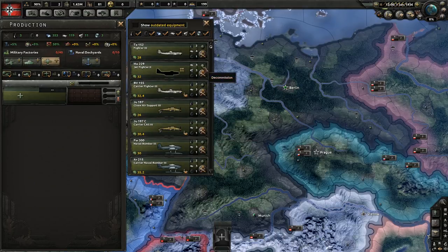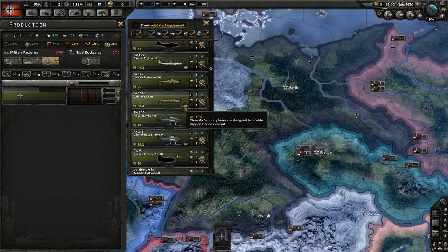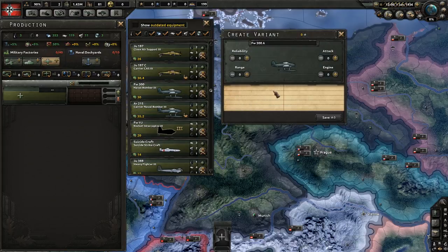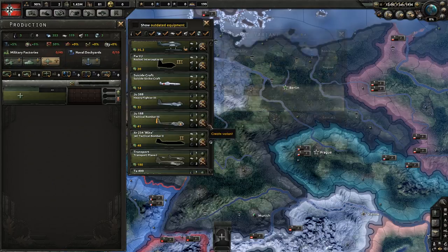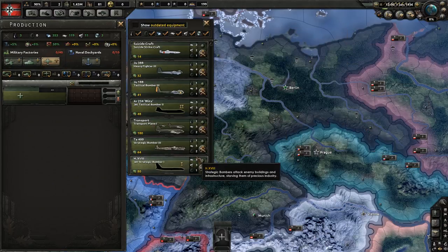Air-wise, there are some slight variations. For instance, the fighters have more range, reliability, more attack, and more engine which equates to more agility, which works out pretty much to be defense. Close air support is the same. Naval bombers is the same, but the attack equates to naval attack. Then you've got tactical bombers, which have a bombing stat that is pretty much your attack as well.